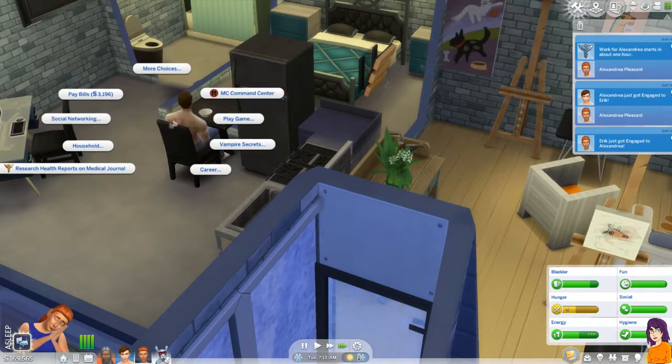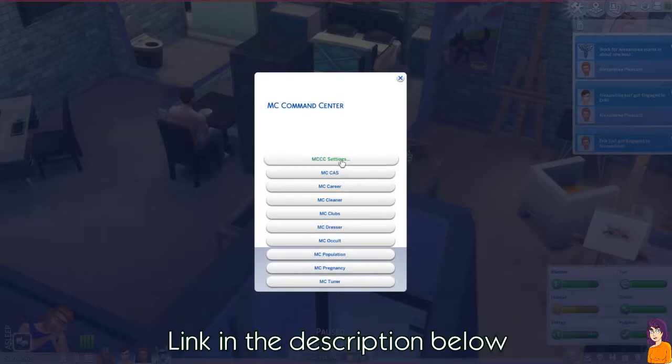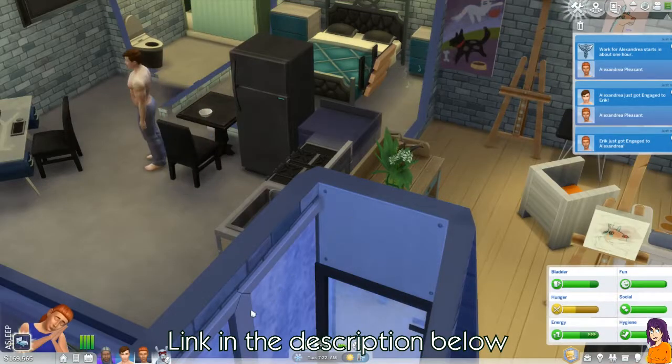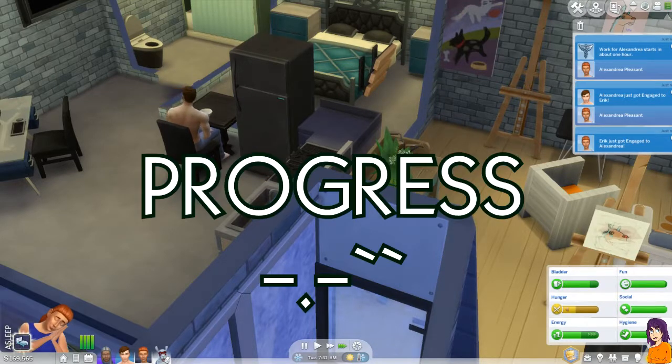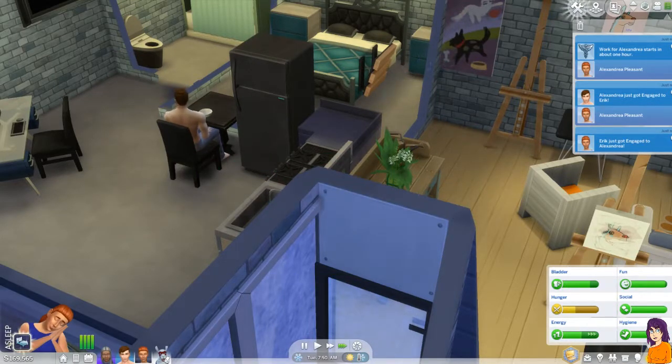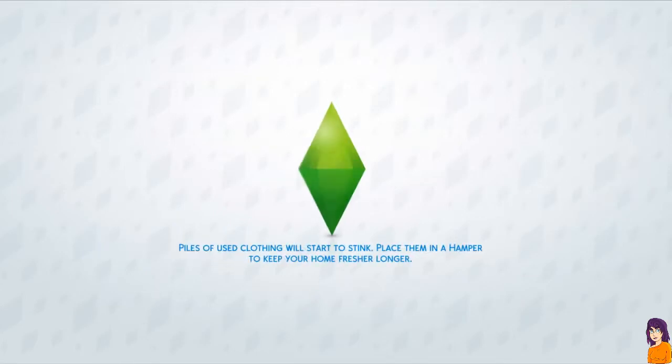As of recording this video, I'm in the process of creating an easy-to-use cheats list for my website. Check out the link in the description below — it'll either take you to the work in progress or a completed list. I'm mentioning this so that you can actually create or edit your family in CAS, give them satisfaction points and any traits you want to add that you previously had, as well as adding a career and promoting them to their previous state, which is what I have done with my sim.